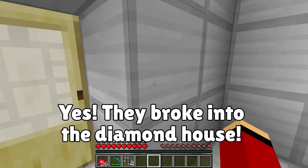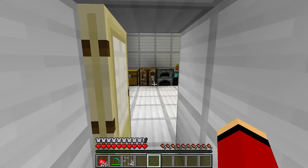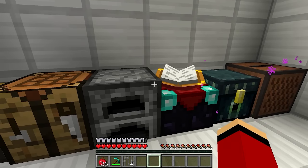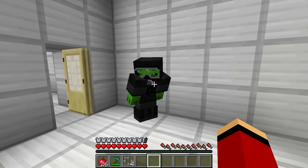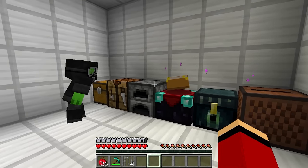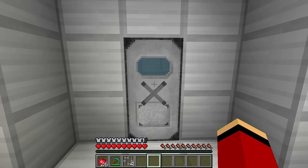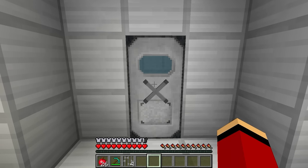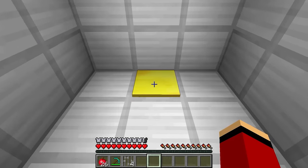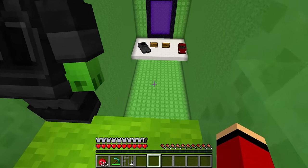Let's find the treasure. Let's be quiet — we don't want to alert the owner. That's the front door. There's his bed, and there's the owner. He hasn't seen us — sweet. He doesn't know we're already inside. This looks like a safe! Let's go inside. There has to be treasure. Three, two, one. Open. Expensive cars and treasure!